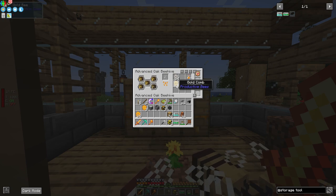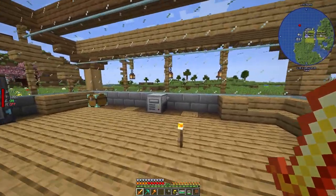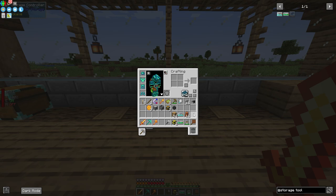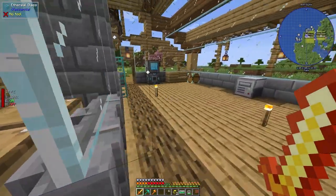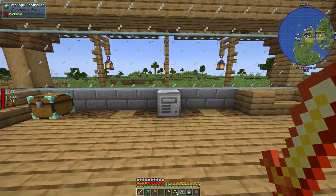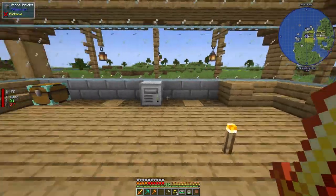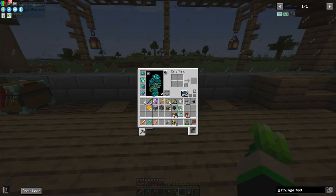Let me show you how this works — grab all these combs: gold comb, crystalline comb, all of them. Watch closely: with all these combs in my inventory, if I just double right-click the controller, it will put everything that has a drawer configured into the correct drawers. It all instantly sorted itself. We also have wireless item transfer from these drawers to the controller as long as they're linked.